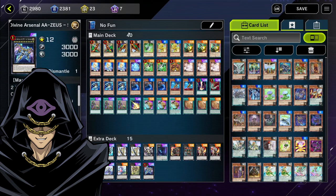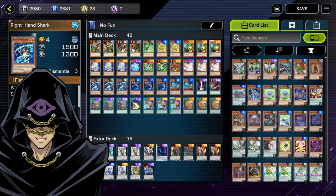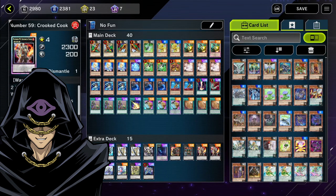It's simple: based on what you get in hand, you can get Crooked Cook onto the field. Usually you want to activate Pot of Prosperity first and search out Buzzsaw Shark. Buzzsaw Shark lets you summon another fish monster of the same level — that's Right-Hand Shark. When Right-Hand Shark is used to make an Xyz monster, you become indestructible by battle. Use those two to make Crooked Cook.